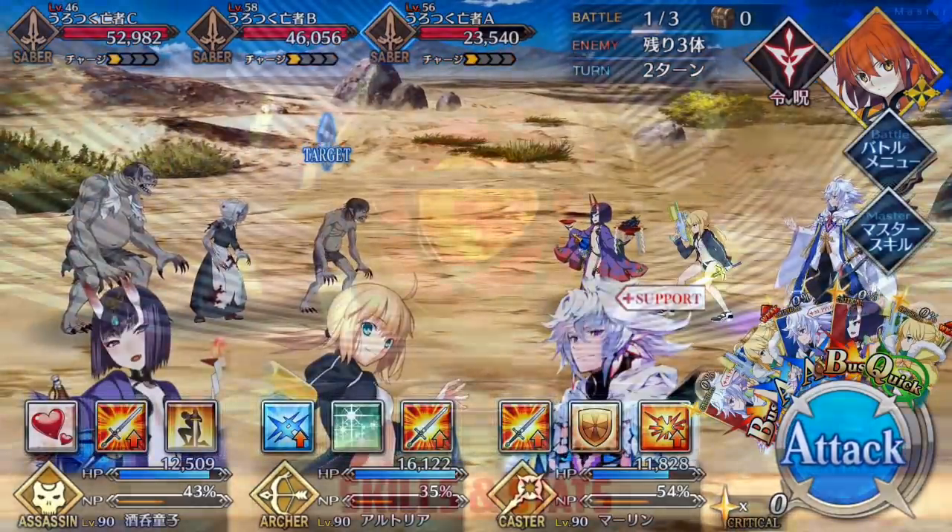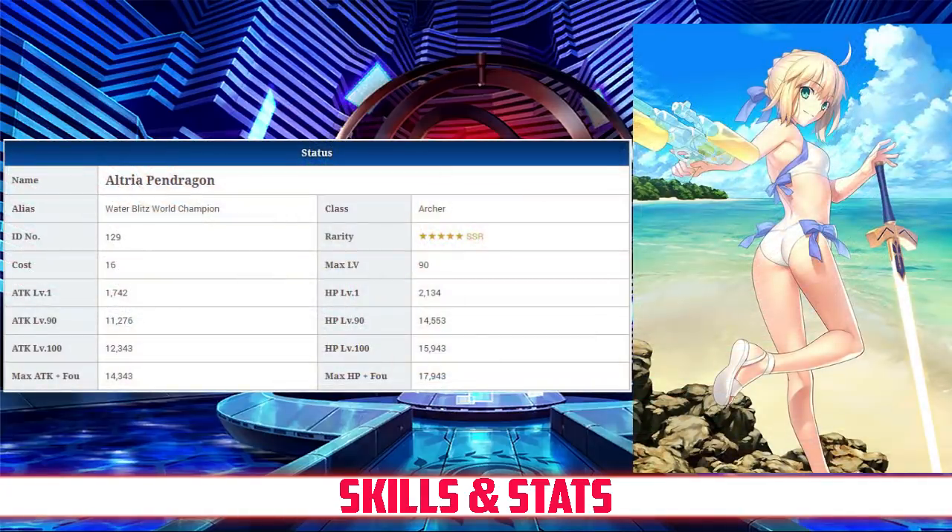On to Arturia's stats. Arturia has a max HP of 14,553, tied for the highest among all archers, and it ranks very high for a 5-star servant.